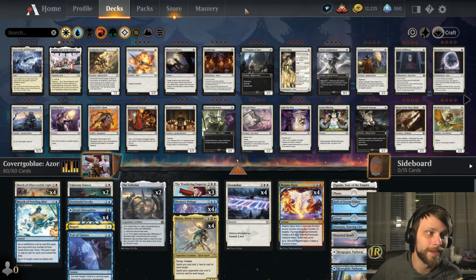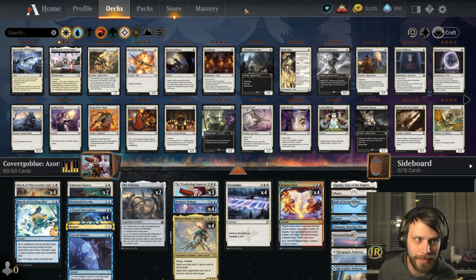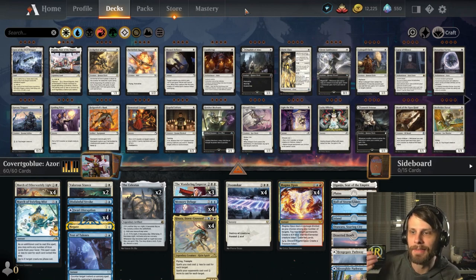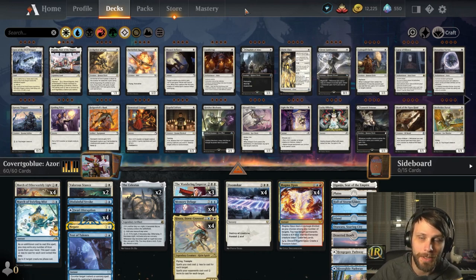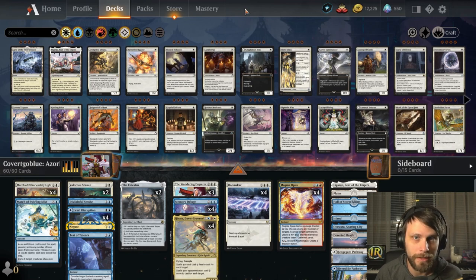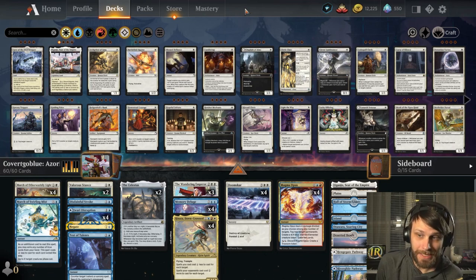I want to jump into a really awesome deck today. This is Covert Go Blue's Azorius Hinata deck. Now I know Hinata naturally is Jeskai, but this is mostly an Azorius deck. It does feature Hinata as well as the Magma Opus, both of which are really good cards for this deck specifically. Those cards are red, but everything else is Azorius. And this deck is sick.